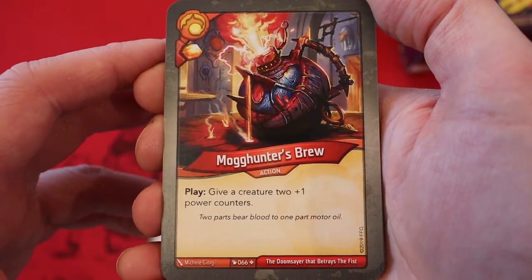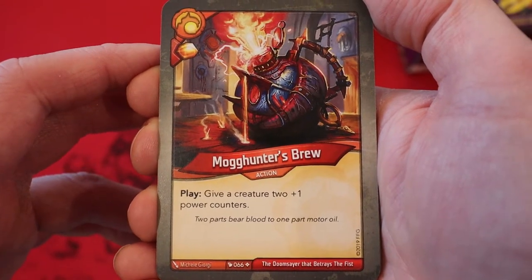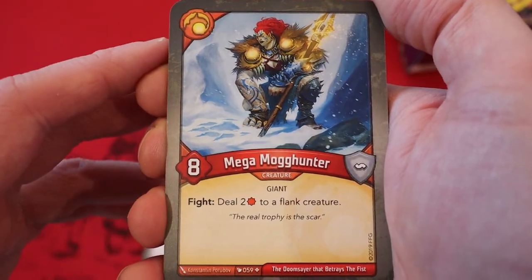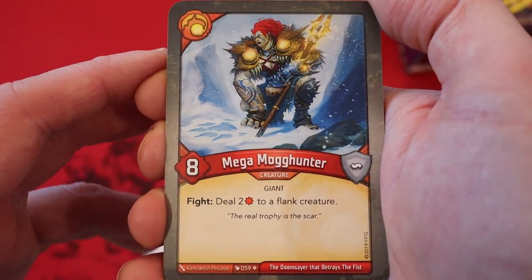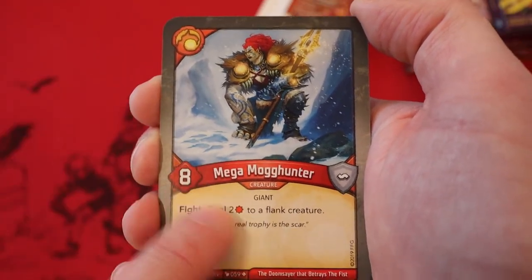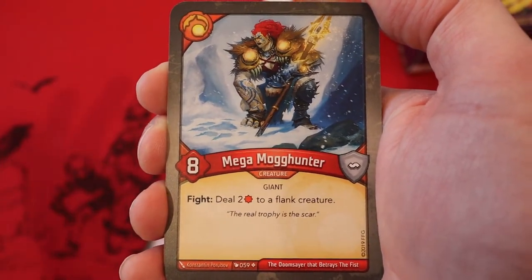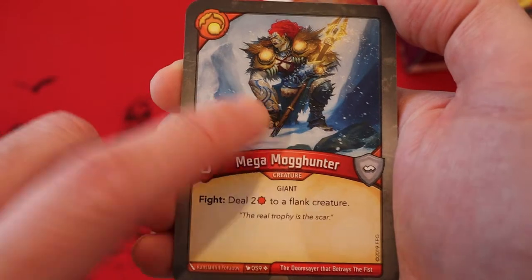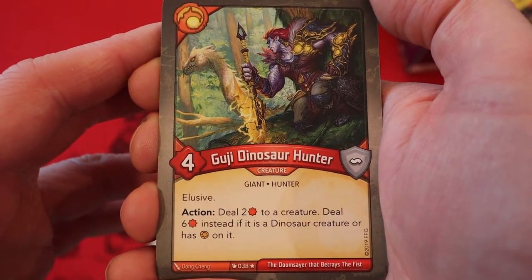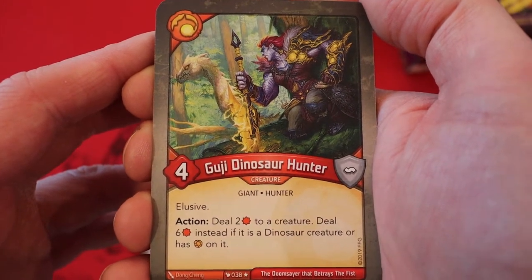And now we're on to Brobnar, and it's a brew. These seem to be pretty common, but cool nonetheless. It's Mog Hunter's Brew — amber, never play it. Give a creature two plus-one power counters. Mega Mog Hunter — eight power. Fight: deal two damage to a flank creature. We needed more creatures like this Brobnar creature in this set. You needed big, beefy creatures with fight effects to really take care of what the Saurians were doing. It's a shame they made the Saurians as large as they were while still sometimes giving them better fights than the Brobnar creatures have. Googee Dinosaur Hunter — four power, elusive. Action: deal two damage to a creature; deal six damage instead if it is a dinosaur creature or has amber on it.